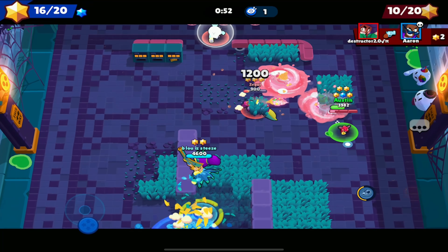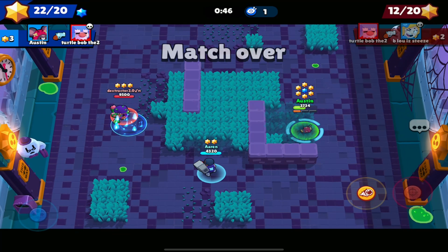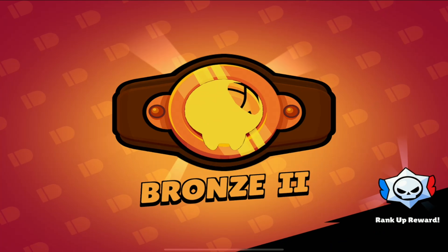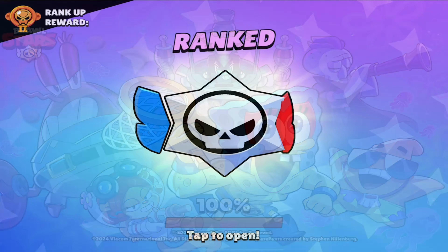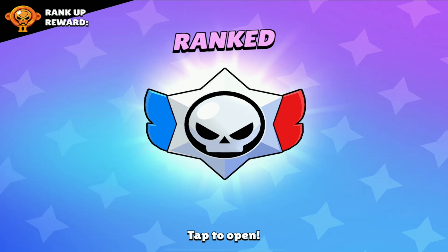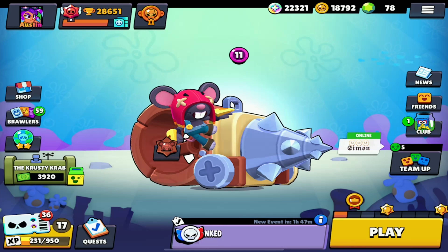That time I came out with three ammo again. You can counter Gale's super with just the drill going towards them — if you time it right, that's a good technique. We went five and zero. We are now Bronze 2! Let me know down in the comments what the Bronze 2 skin is, and while you're down there hit that subscribe button and like the video — we're on the road to a thousand subscribers and we're so close. We got a hundred bling from that. Let's get into one more game.